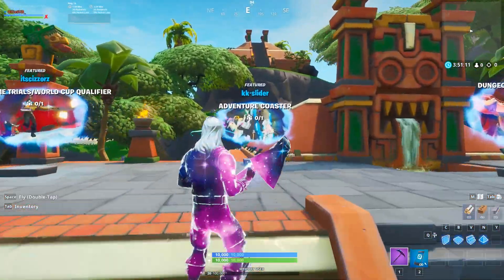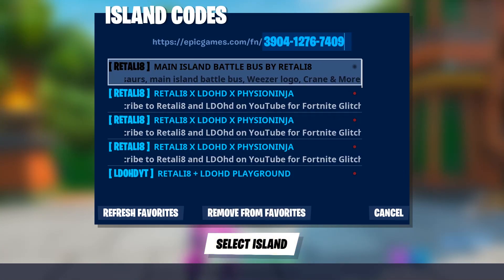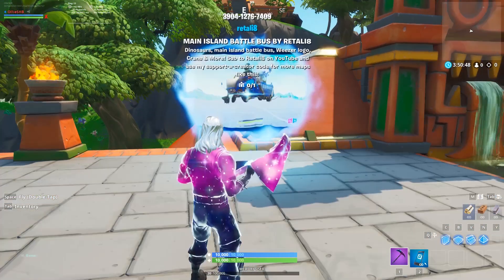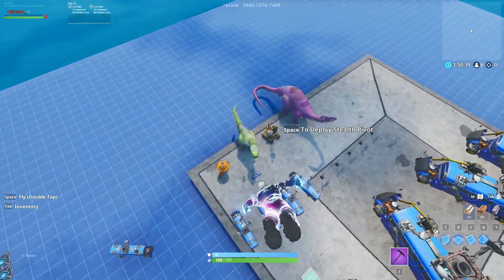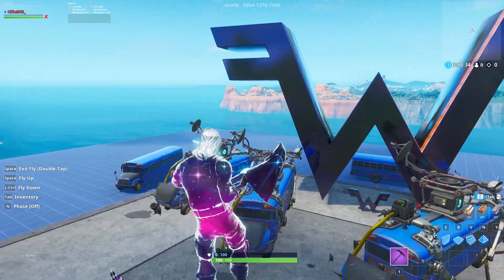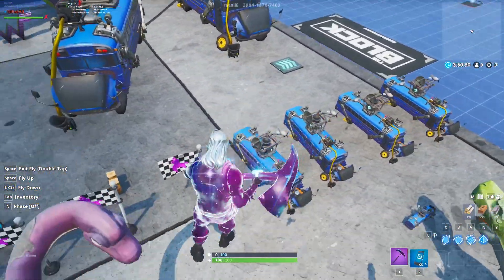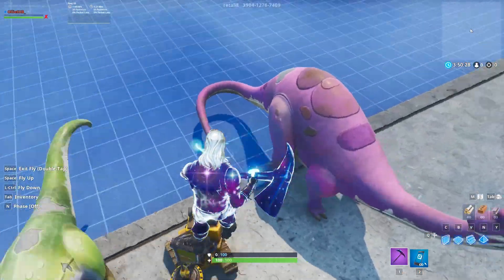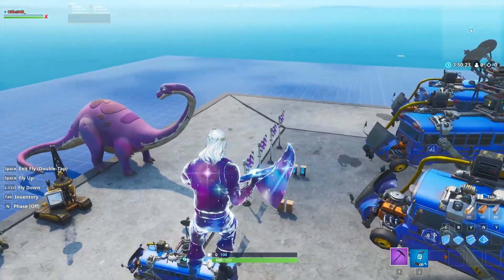Once you've done this, head to one of these rifts. I made this island — enter the island code, which will be in the description. Once it's loaded you're going to enter it. As you can see once you're loading we've got all these unreleased items. If you've been subscribed to the channel you'll know that all of these items you can copy and take to your own island. I'm only going to show you how to get the battle bus, but you do the same steps for anything.